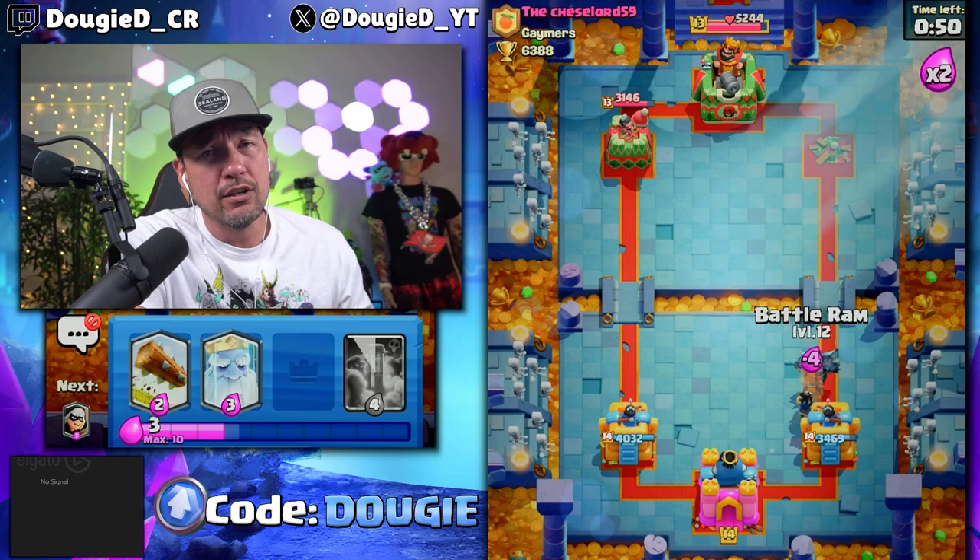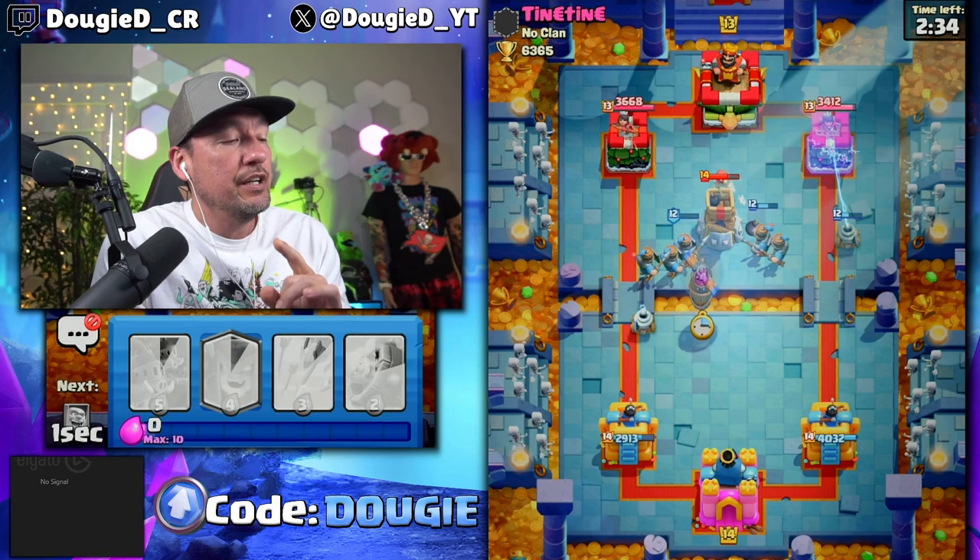Let's go ahead and get Big Mama PEKKA here in the back. We're going to get ourselves an Electro Wizard, a Battle Ram, a Bandit, a Ghost, a Magic Archer. Now, Flying Machine — I will tell you right now — it's going to come in clutch in the future of this battle, without a doubt.